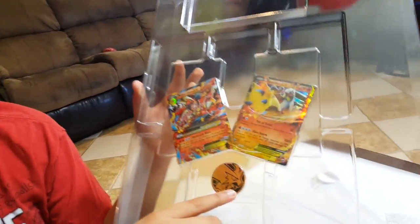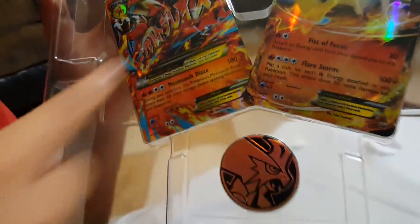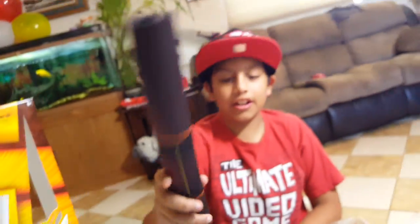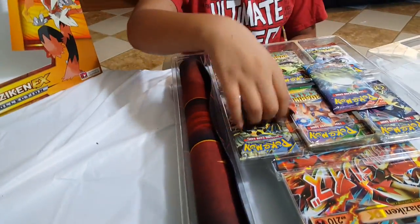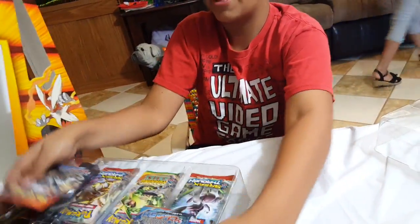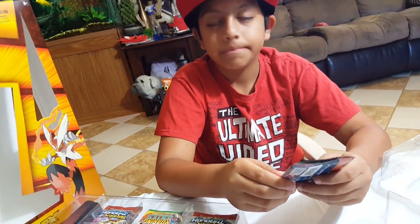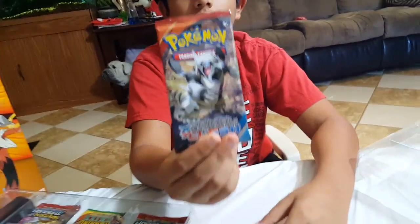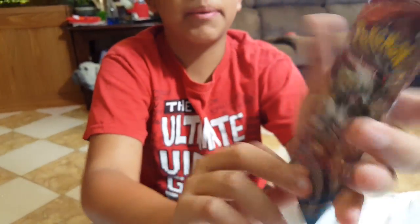We got the coin right here, we got the Mega Blaziken EX card and a Blaziken EX. Here is the Playmat — it's pretty cool. The first booster pack is a Primal Clash booster pack.